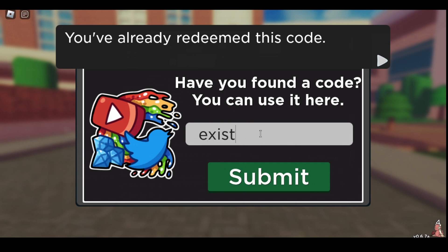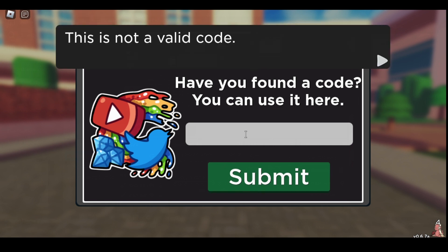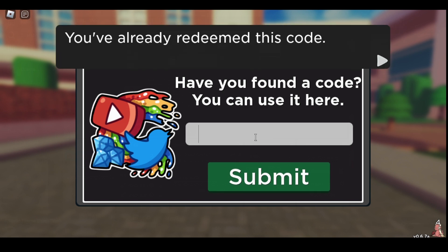Existence — this one gives you a Tile and a Colour.